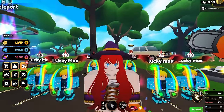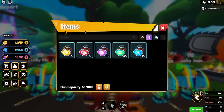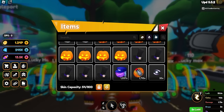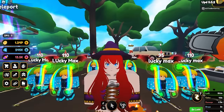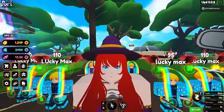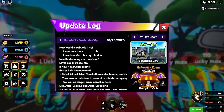We now have 65 new items in our inventory including quite a few pots - looks like three of each pot, plus some re-roll stuff. The Halloween update is still here but this update is actually the new chainsaw man update. Looking at the update log, we've got a new world called Saw Blade City.